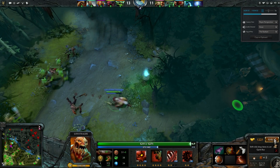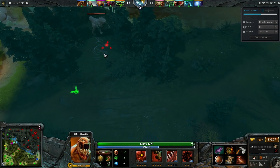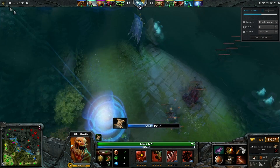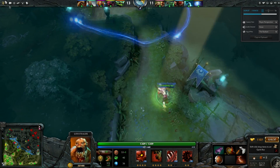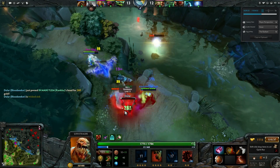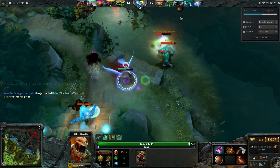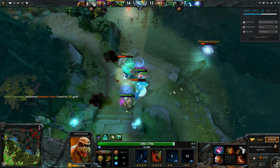My core is done. I have my Treads and I have my Armlet — that is the absolute core build for Lifestealer. That's really about all you need. From here, you can go a lot of different ways. It looks like the Bloodseeker is just about to go down. A pretty good boat coming in, going to hit two heroes and focus down the Bloodseeker. I ult inside of the Omni Knight just to try to do a little bit more AOE damage.